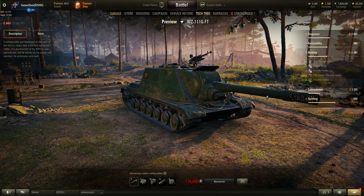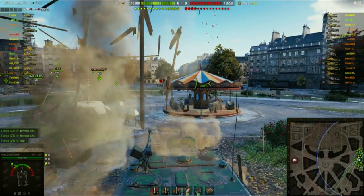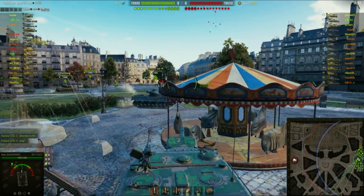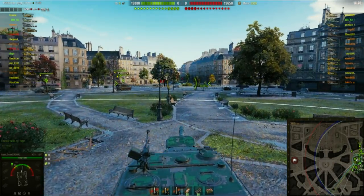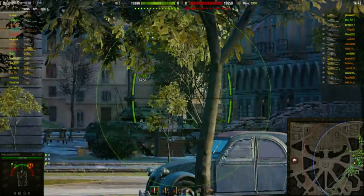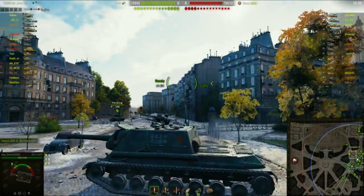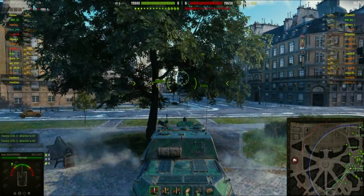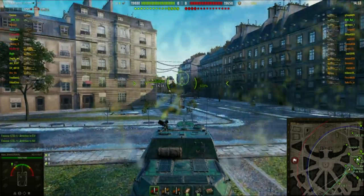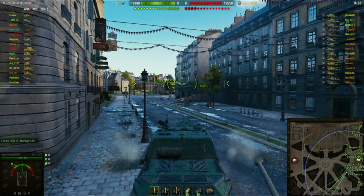Mobility-wise it's okay: 600hp engine, 12 power ratio, 35kph top speed — not going anywhere quickly, as you'd expect. Concealment is not great at 14, because it's so big. This thing is all about the boomstick. Let's see someone playing it well — Aqua Green on the Paris map in a tier 10 game as middle tier.